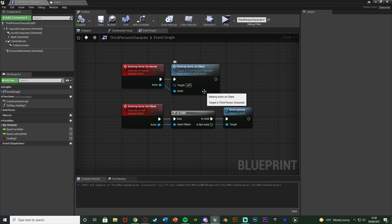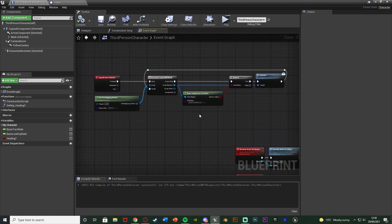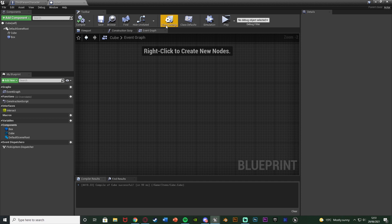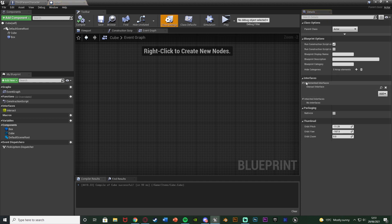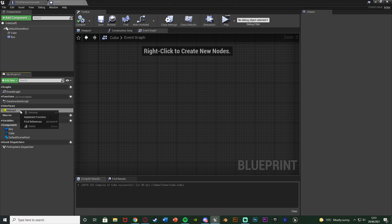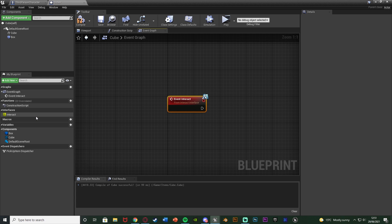Now we need to actually interact with our cube to destroy it. I've already got an interaction system set up using blueprint interfaces, which I would recommend you use as well - it's much more efficient especially for multiplayer and it's very simple to set up. I do have other videos where I go over it in more detail. Once you've got that, we're going to go over to our cube blueprint, or just the blueprint which you want to pick up or destroy. I've already implemented the interface in here. To do that you can go to class settings, interfaces, add, and then search the interface you have - for me it's the interact interface. Once you've done that you can see on the left we have interfaces and interact interface there, so right-click on that and implement function.